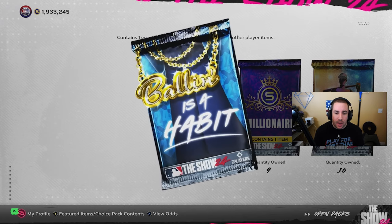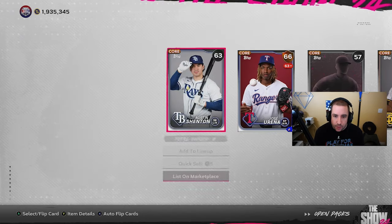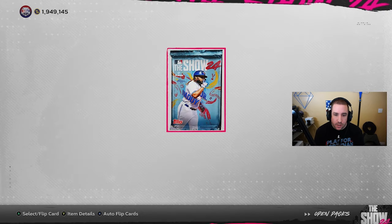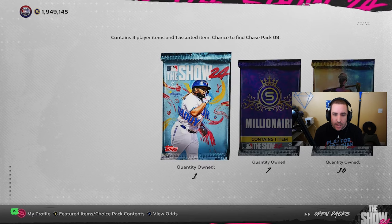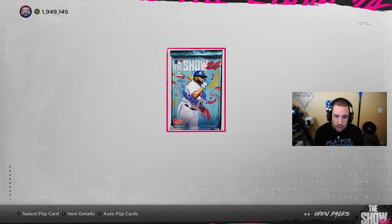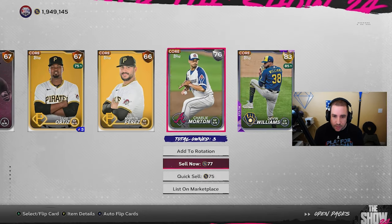We got 19 ballin' is a habit packs — I expected about 19 to 23 golds out of those. No diamonds from the ballin' is a habit packs. Then we have nine millionaire packs. Out of those we got a standard pack, another standard pack, 3,000 stubs, another pack, 3,000 stubs again, and a ballin' pack — probably our best pull besides the 3,000 stubs.